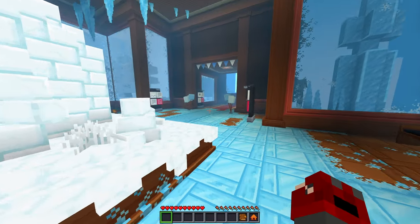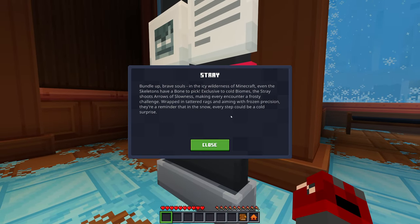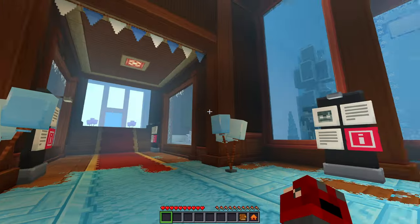Stray bottle — brave souls in the icy wilderness of Minecraft, even the skeletons have a bone to pick. Exclusive to cold biomes, the Stray fires arrows of Slowness, making every encounter a frosty challenge. Wrapped in tattered rags and aiming with frozen precision, they're a reminder that in the snow, every step could be a cold surprise. That's one of the newer things — I didn't even realize it was added. I think it was added with the iceberg biomes.